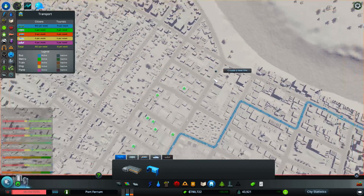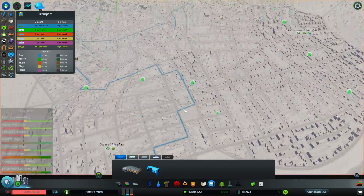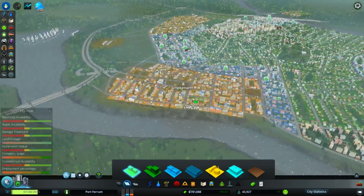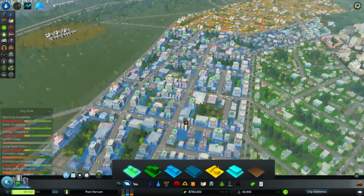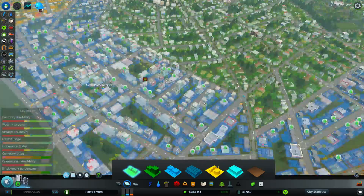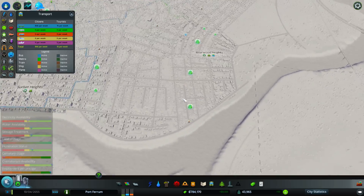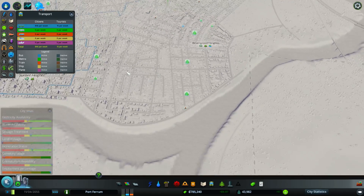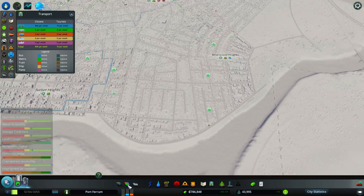These guys might be fine — they'll get a lot of customers from all this high density in this area. Let's unpause and see what we did, although it will take a little while before all the people can get there. In the meantime, let's take another look at this area. We'll be creating a new bus route that will go from this district.